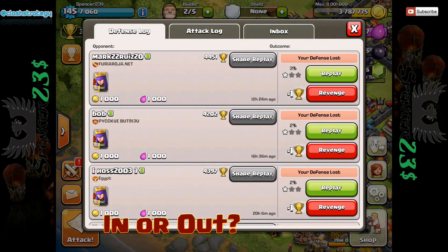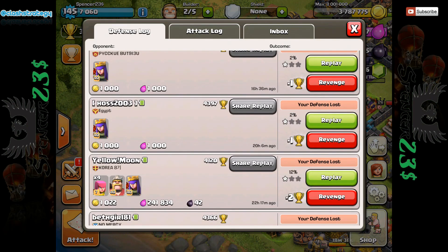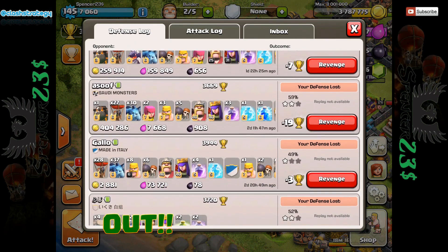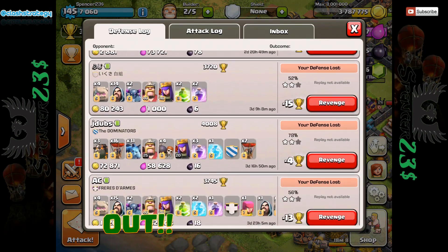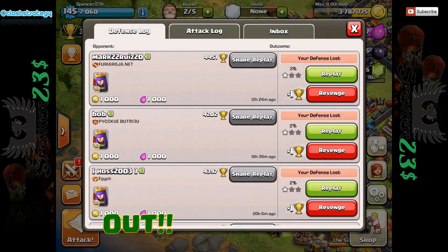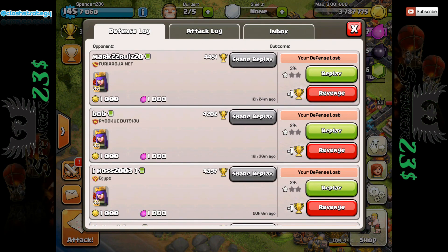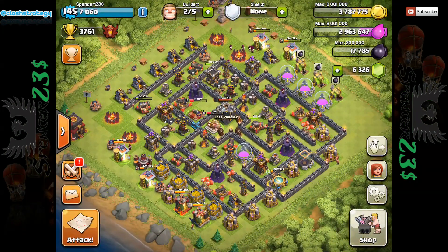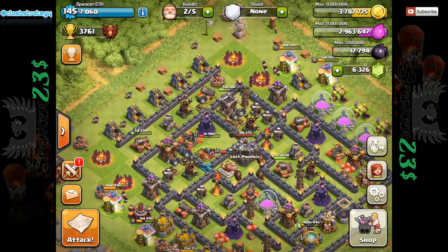I was keeping my Town Hall inside my village, but I'm upgrading so many defenses from this push. I've stolen lots of loot and I've finally given in — I've put my Town Hall outside. As you can see, where it used to be inside versus now, the answer is most definitely out. I'm only losing one trophy at a time; it's almost like a free shield. So anybody in my trophy range, Town Hall should most definitely be outside.